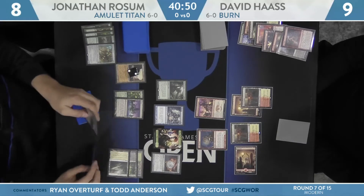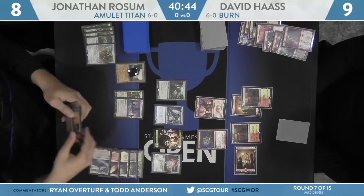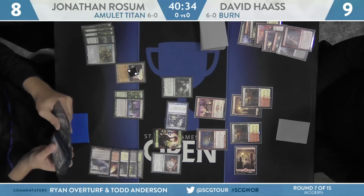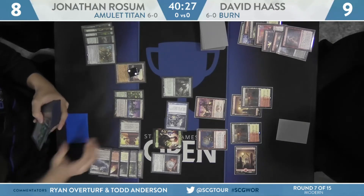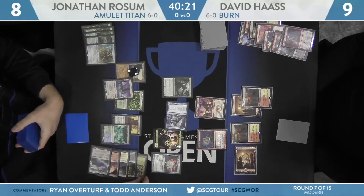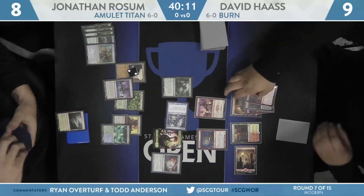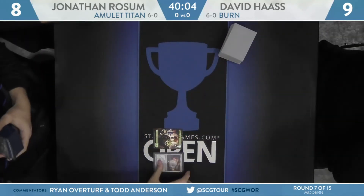Rossum is trying to figure out the line. He has access to a Summoner's Pact — there's a lot of combinations to get through for lethal. He'll start by using the Stronghold on his Titan, then attack with that 8-power Titan and the Trinket Mage. Titan trigger finds Sunhome and Simic Growth Chamber. Those will untap. He'll pick up his Kabira Crossroads with the Growth Chamber trigger. And that's going to do it — double strike on that 8-power creature will clean up, and Haas picks it up. Rossum wins Game 1. We're going to Game 2.